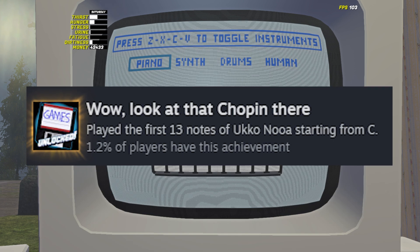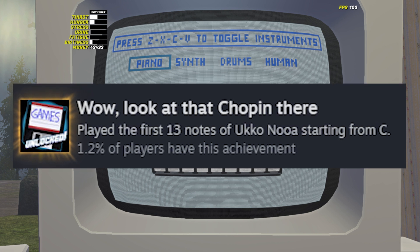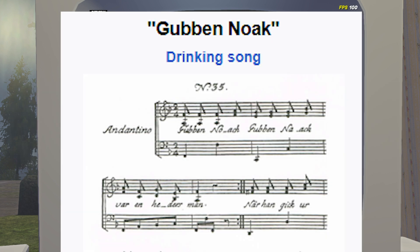To get the achievement — wow, look at that Chopin there — the player must play the first 30 notes of Uko Noa, originally a Swedish drinking song and Bible teaching about Noah growing vineyards.